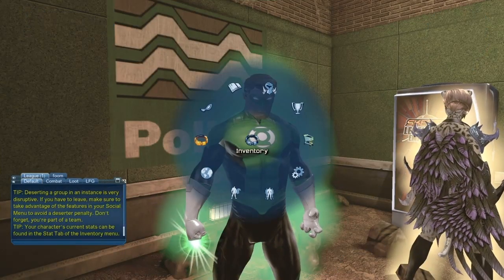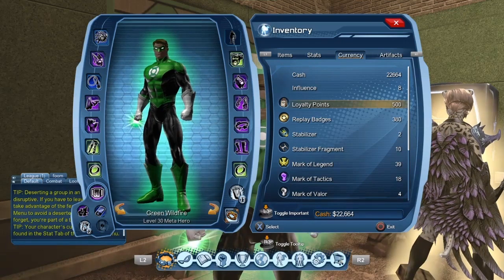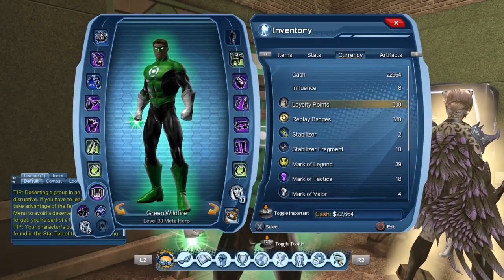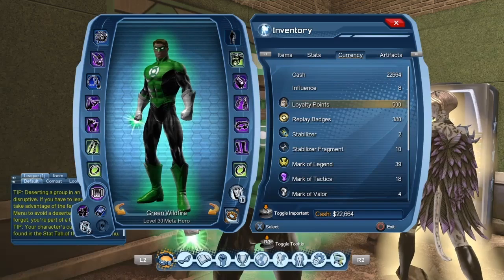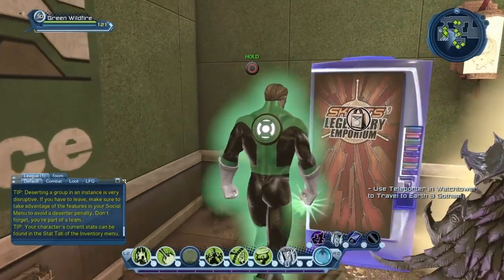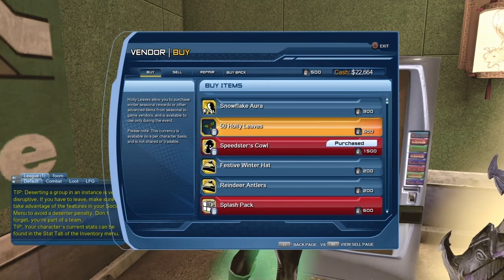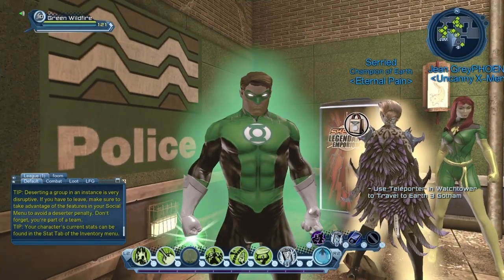If you play on PS4, there's something called loyalty points. Pretty much every month you get 500 loyalty points. On PC, players get 500 Station Cash every month — but on PS4 there's an issue with PSN where the game can't just give marketplace cash, so the solution was to give 500 loyalty points instead. You have to be a subscriber for this. The loyalty vendor has the very same items as the marketplace, so you could purchase the Green Aura from there using your loyalty points.